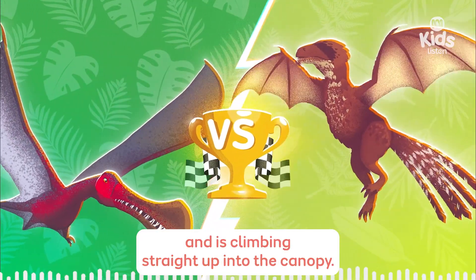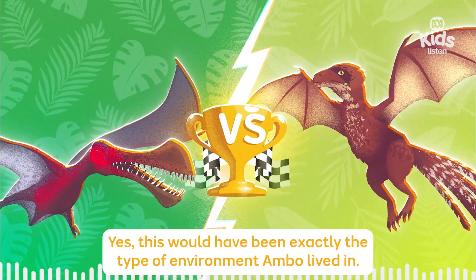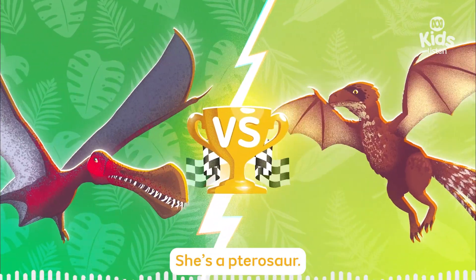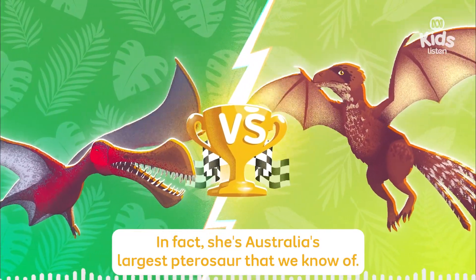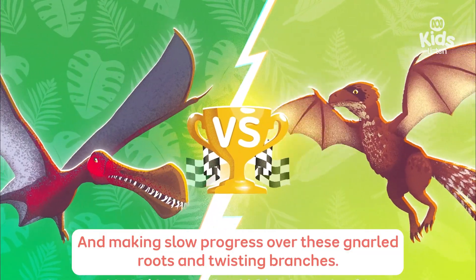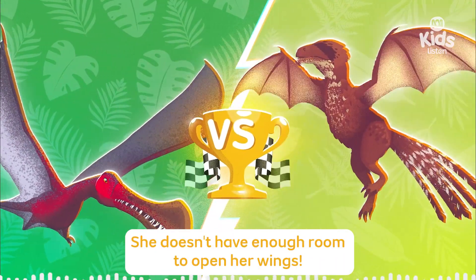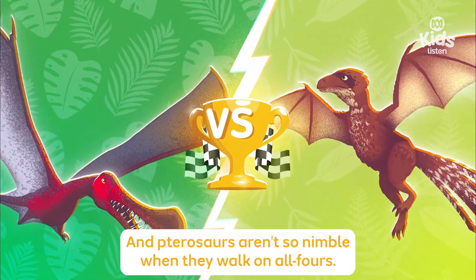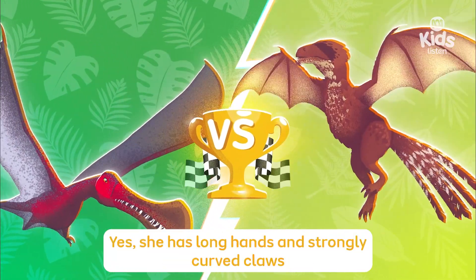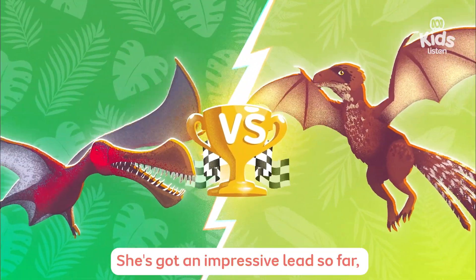She seems right at home here! She's launched herself onto a tree trunk and is climbing straight up into the canopy! This would have been exactly the type of environment Ambo lived in — it's unlikely she spent much time on the ground! And Tubby? She's a pterosaur — in fact, she's Australia's largest pterosaur, that we know of! She's huge, and making slow progress over these gnarled roots and twisting branches! She doesn't have enough room to open her wings, and pterosaurs aren't so nimble when they walk on all fours!